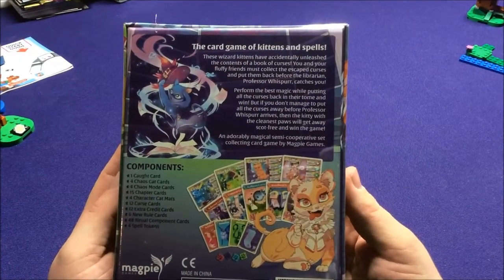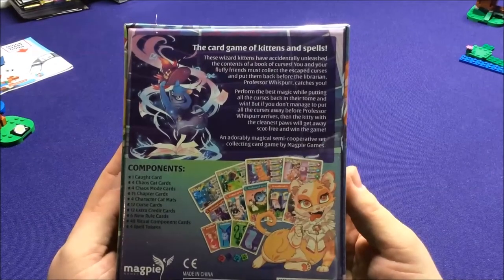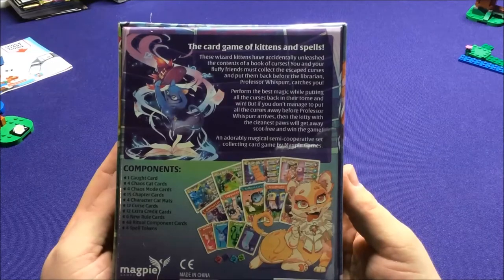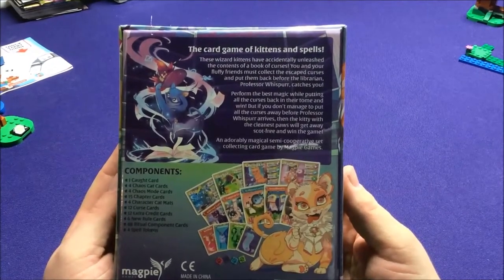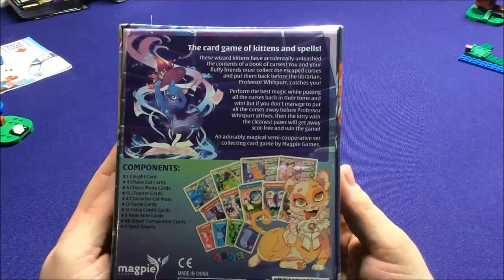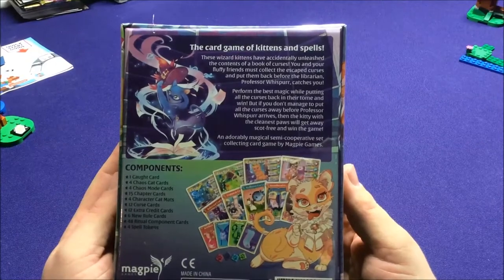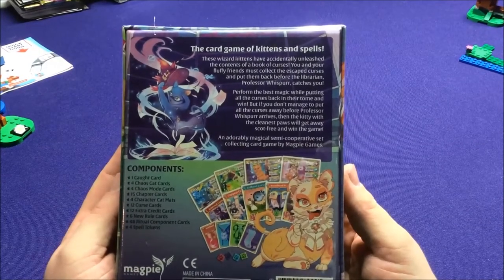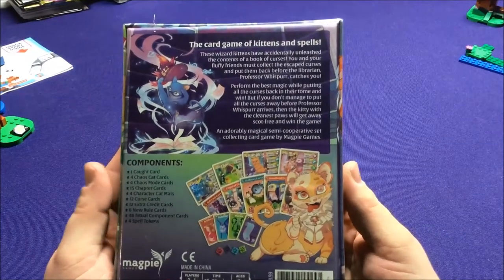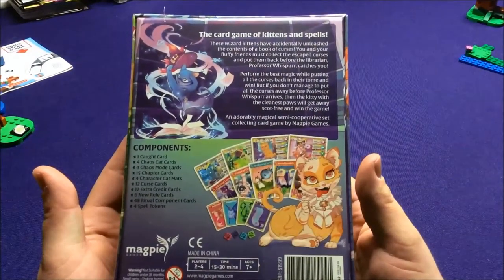These wizard kittens have accidentally unleashed the contents of a book of curses. You and your fluffy friends must collect the escaped curses and put them back before the librarian, Professor Whisker, catches you. Performing the best magic while putting all the curses back in the tome wins. The kitty with the cleanest paws gets away scot-free and wins the game. So it's a semi-cooperative game — seems pretty interesting.